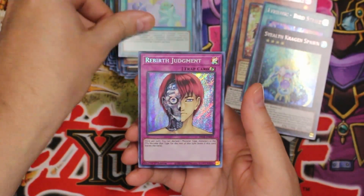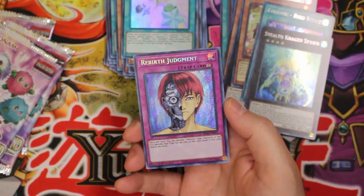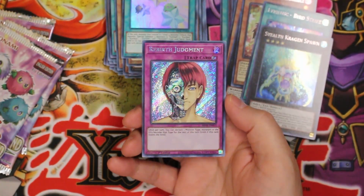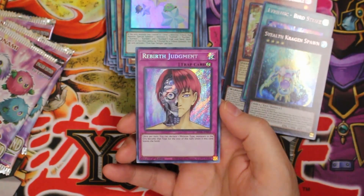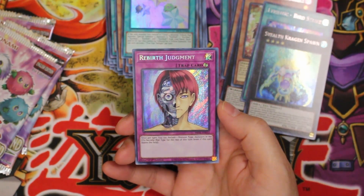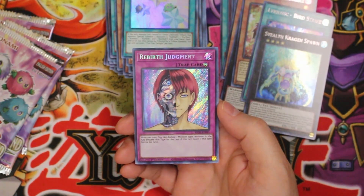All these are weird names — that's gonna be weird. Oh wow, look at that art — Rebirth Judgment! Oh my gosh, that artwork — wow. You don't really see art like that in Yu-Gi-Oh very often, wow, that's cool looking.